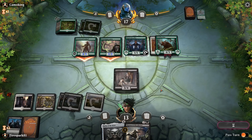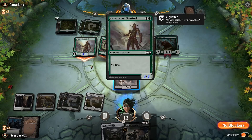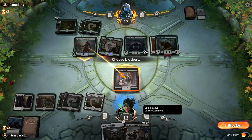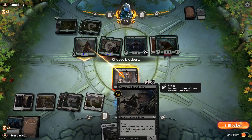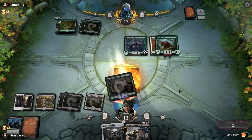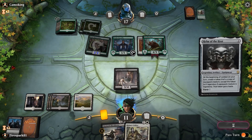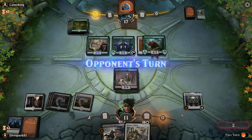He's getting brave — he has no cards in hand and he attacked. We can block this and kill it easily. Worst case I could put the Helm on this guy here as well. We'll take that trade and take two — then we drop the Helm and pass the turn.